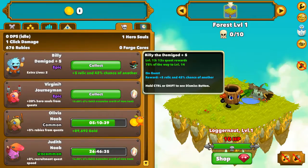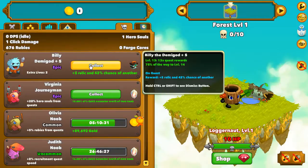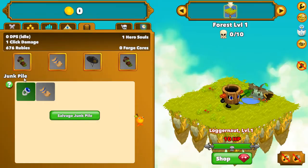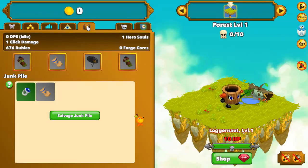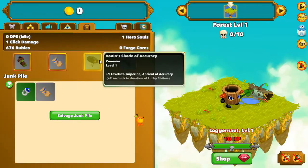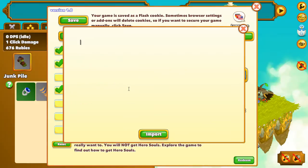You go to your mercenaries and collect all their relics. I have only five relics from this one mercenary. Then you go to the relics and check what you've got. We're looking for Ancient of Freedom or Ancient of Abandon bonuses. If you didn't get any of them, go to settings, press import, and paste your old save file.